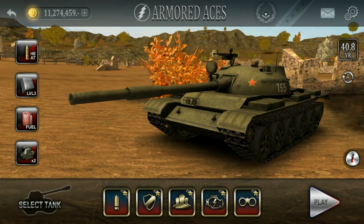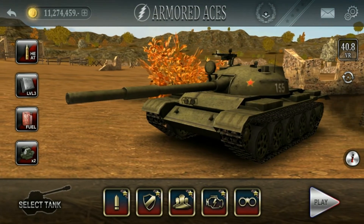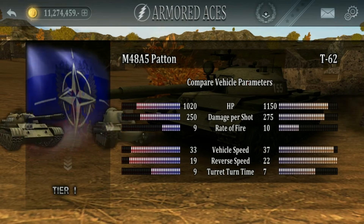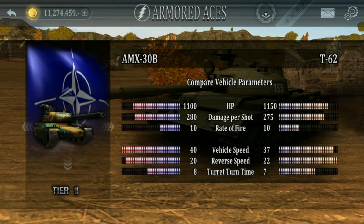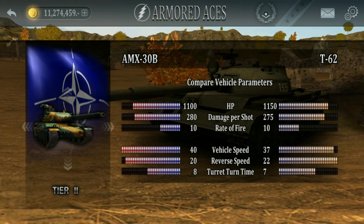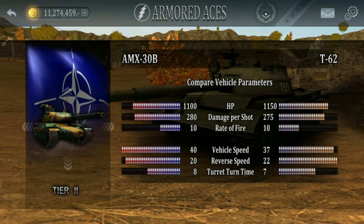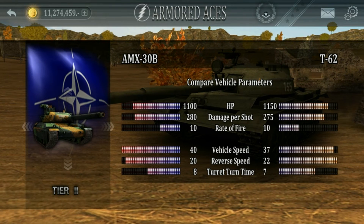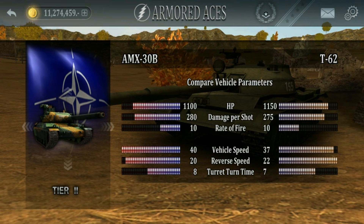Let's now take a look at the vehicle stats. I want to compare it to the AMX-30B because it's the other tier 2 modern tank in this game. The T-62 has a little bit more hit points than the AMX-30B — it has 1150 hit points.